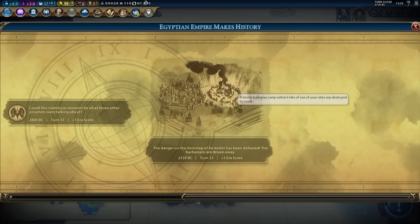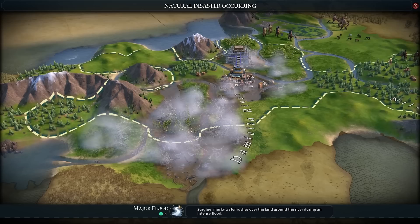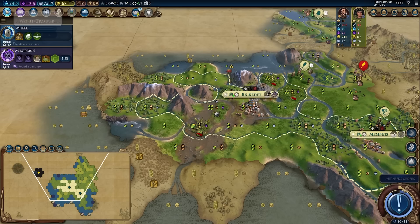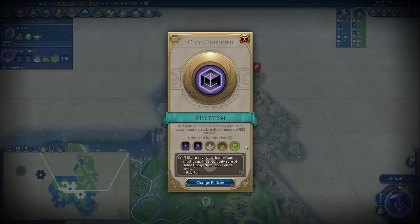We cleared a barb camp for a little bit of era score, which will help us a lot. I think we're going to have a hard time getting the era score we need — there's always a chance, we only need 25. We are finding lots of tribal villages. Lots more floods going — five tiles fertilized. If only I'd been able to get the Great Bath. The problem is Great Bath goes so quickly that you have to rush Edamananki — it's almost impossible to get both unless you have some insane boost. There's Mysticism, so we can place preserves to lock in a cheap price.